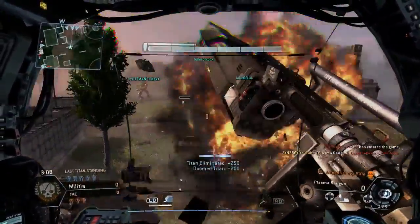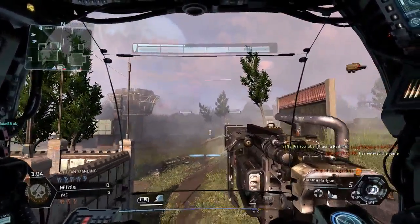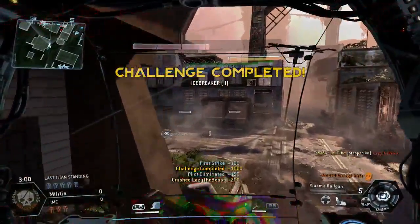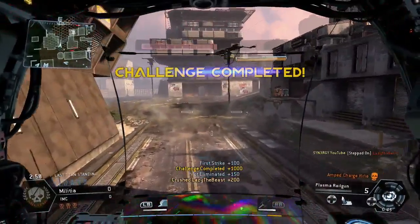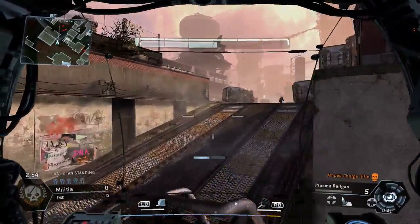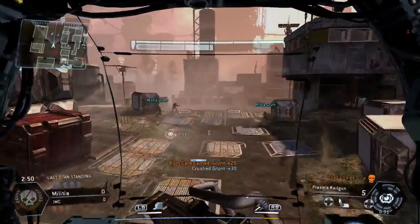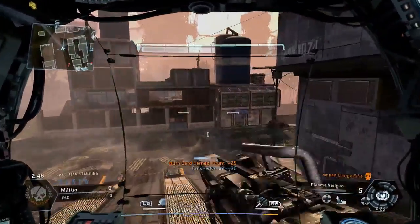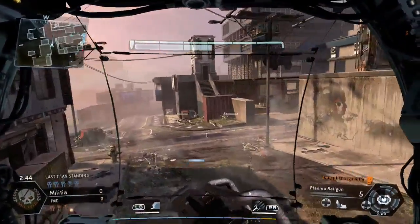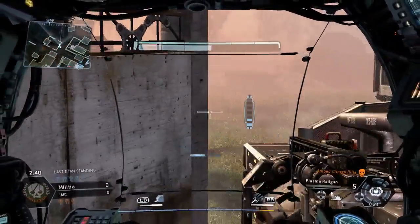I just took big damage and got the Icebreaker, and we ended up crushing a pilot as we turned around. You never want to stay in one place because it's going to allow the enemy team to rodeo your titan, and you don't want to be disembarking because you want to rack up those kills as fast as you possibly can.